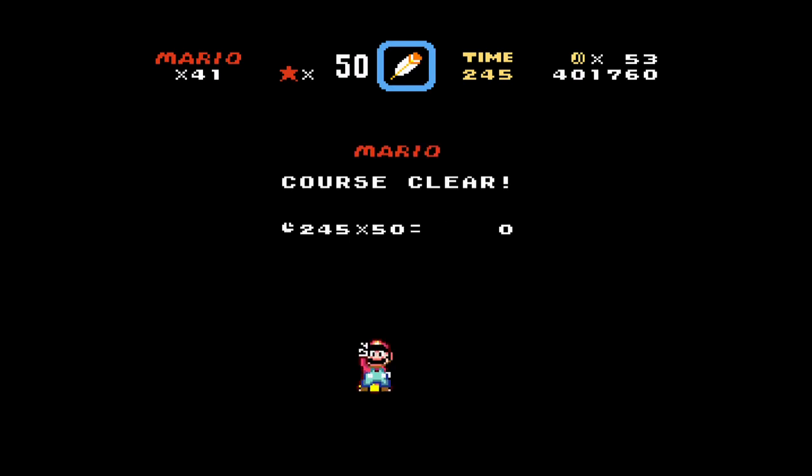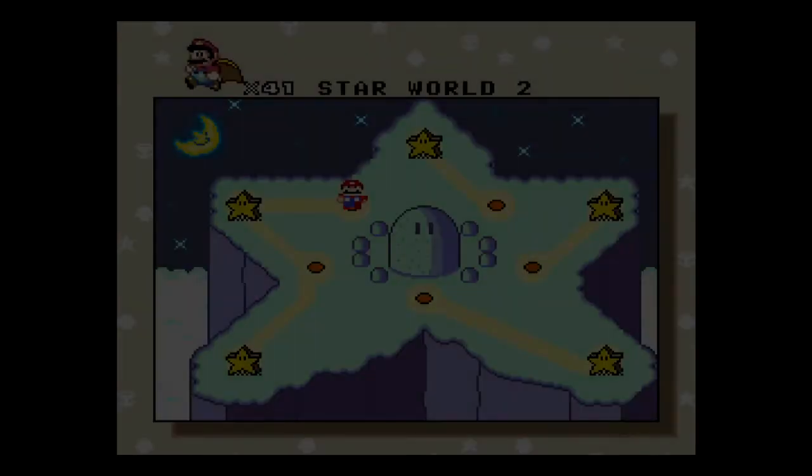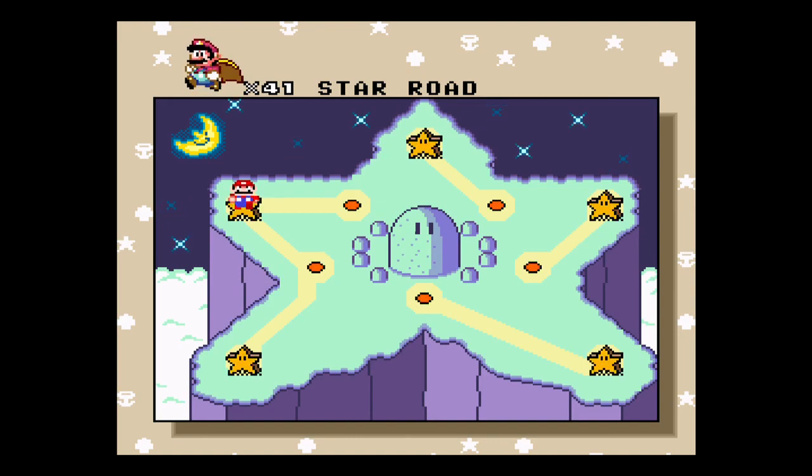But you'll also notice that he's a blue Yoshi. I kind of talked briefly earlier about the colors of Yoshi. Blue Yoshi, while he's holding any color turtle shell, allows you to fly. So as much fun as the cape is, blue Yoshi's even better.